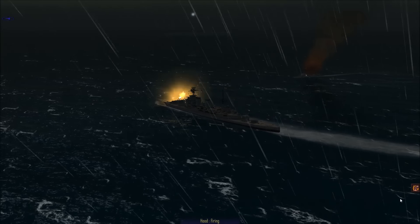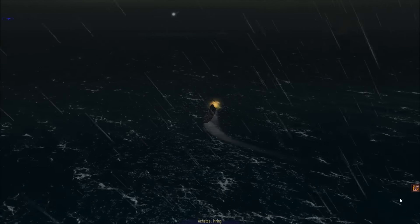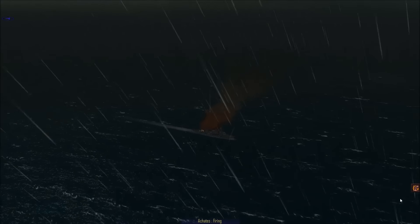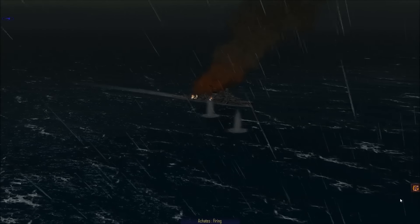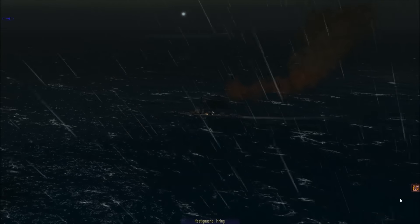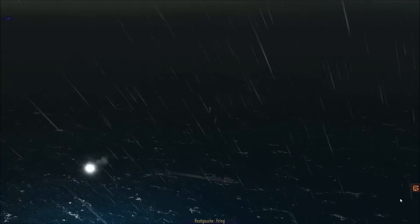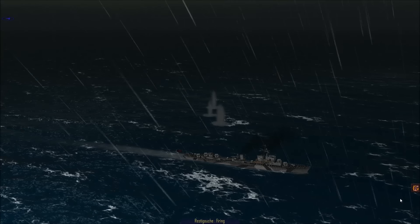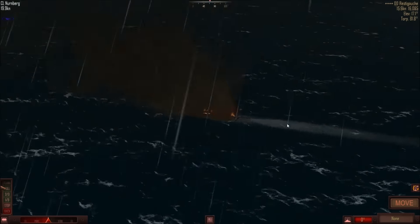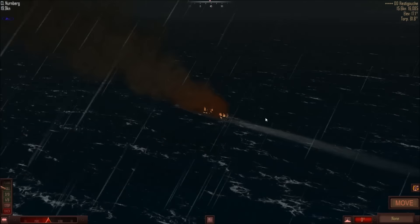These U-boats go up against the queens of the sea — the battleship — something that nations of the time treated as national symbols of pride. Everyone wanted the biggest, baddest battleship out there, tying into late 19th century imperialism. By World War 2 that thinking was outdated, but from a gameplay perspective there's just really no reason not to use them.